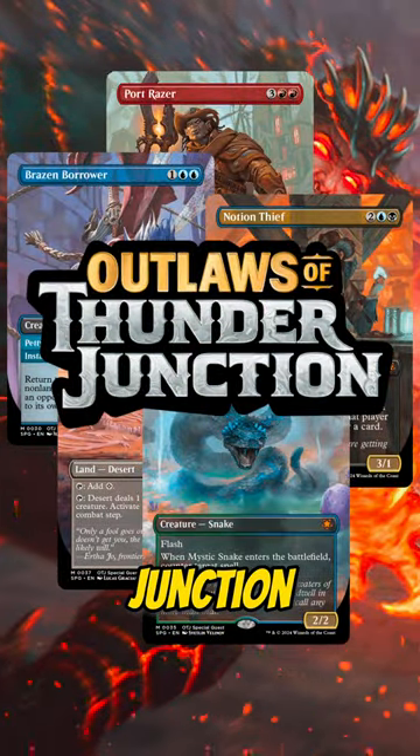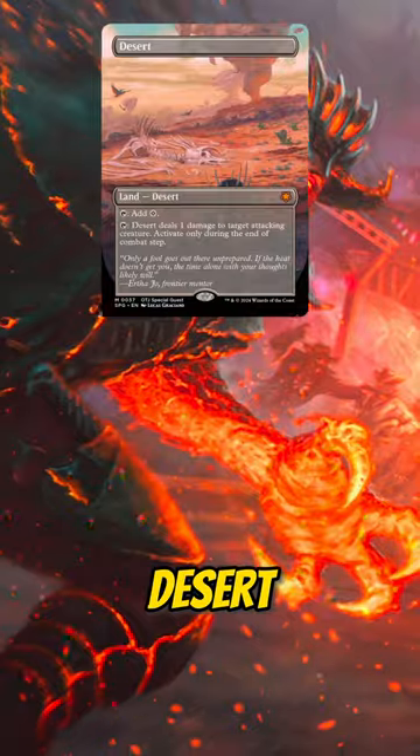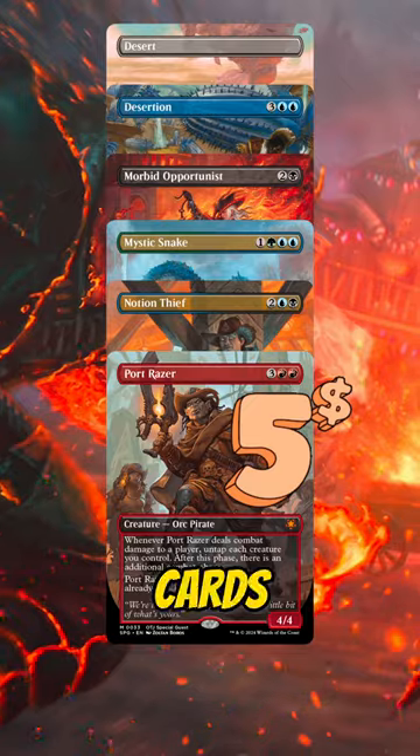The special guest slot in Outlaws of Thunder Junction brought us some sweet reprints and treatments, with two pulls that are $30 or more. Desert, Desertion, Morbid Opportunist, Mystic Snake, Notion Thief, and Port Razor are all the low end, being reprints of cards that are under $5.